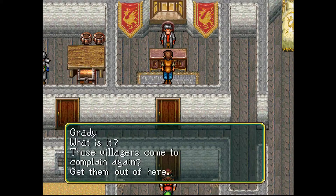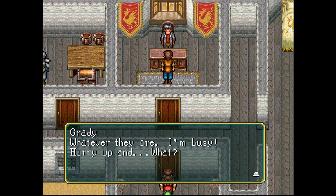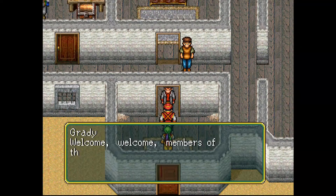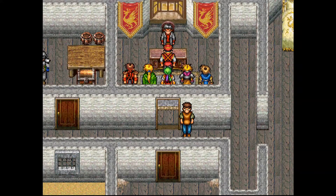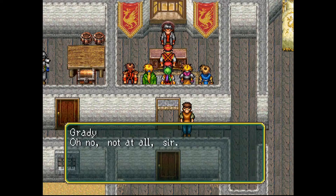'What is it — those villagers come to complain again? Get them out of here.' 'No sir — they say they're the imperial guard.' 'Whatever they are, I'm busy. Hurry up and— Imperial guard? Did you say Imperial guard? Why didn't you tell me sooner, you fool?' 'Welcome, welcome, members of the imperial guard! What brings you to this poor country town? Please come in.' 'Hmm, looks like you're doing very well here.' 'Oh no, not at all, sir.'